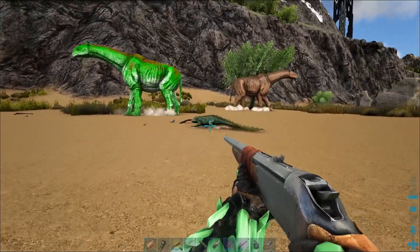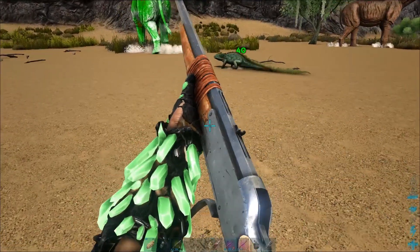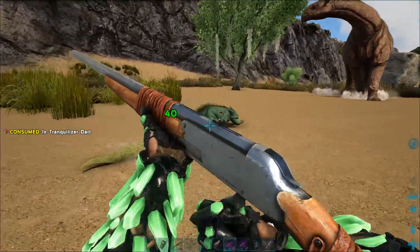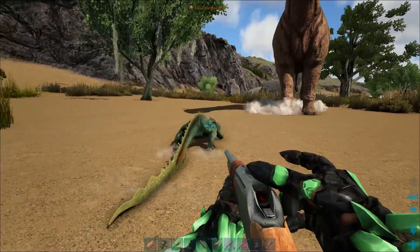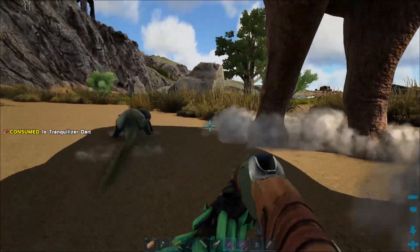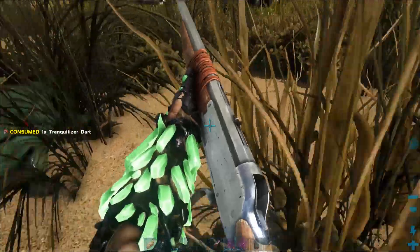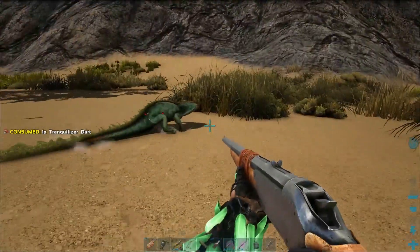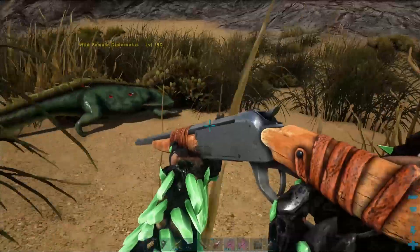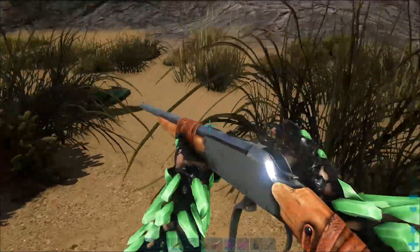Diplocaulus is a knockout tame, so you will need a weapon with tranquilizers. We will be using the longneck rifle with darts. They are not aggressive in nature, so after being attacked they will attempt to flee. A bola is highly recommended in order to make taming much easier and avoid having to chase them down. Although they can also be trapped with bear traps, their behavior makes it very hard to lead them into one.